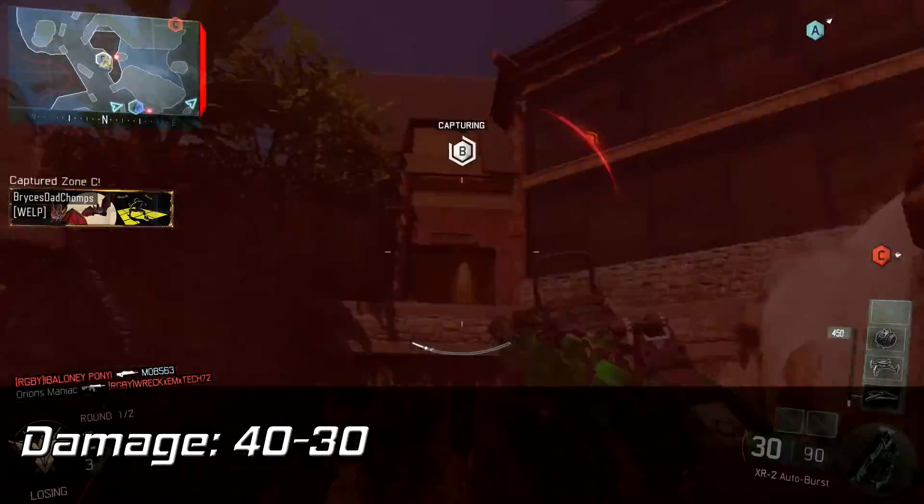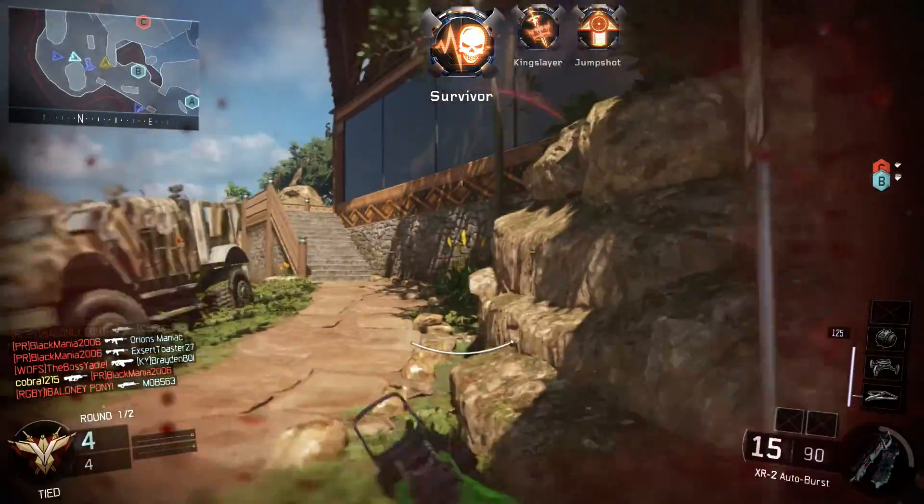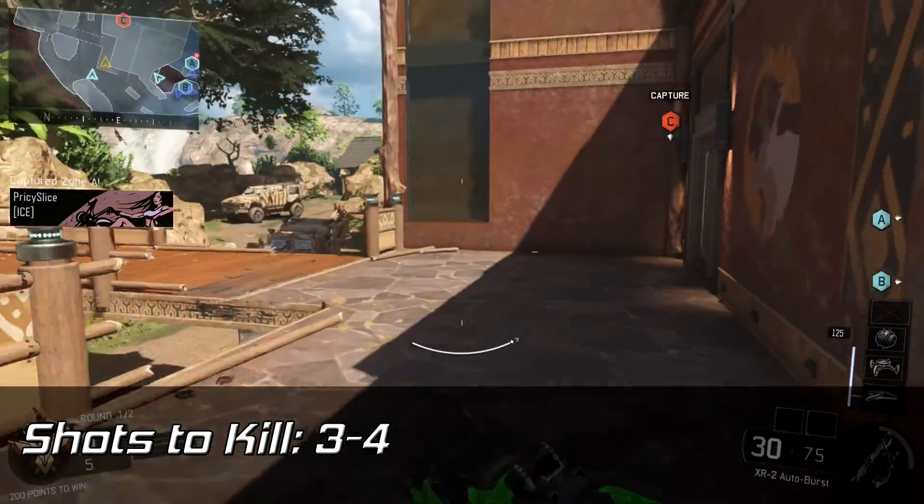First we'll start off with the damage. The damage is 40 up close and 30 at a distance. This makes it a three to four shot to kill, which is average for most of the assault rifles I've seen, so nothing really out of the ordinary there.